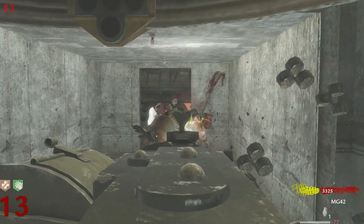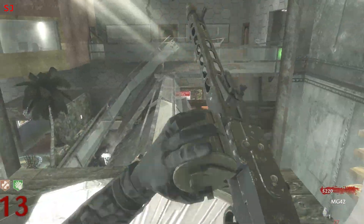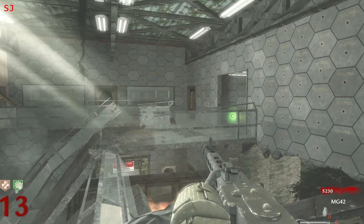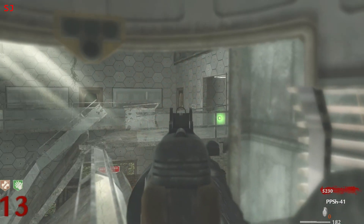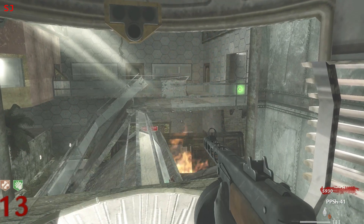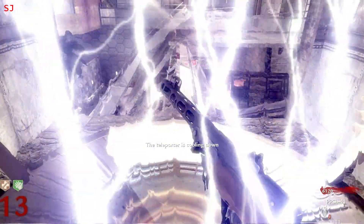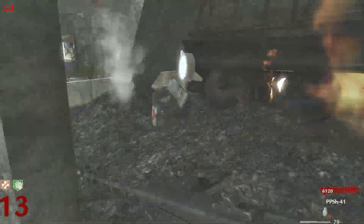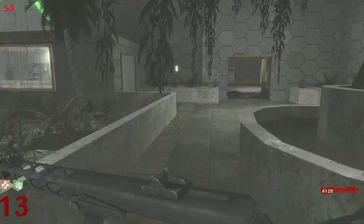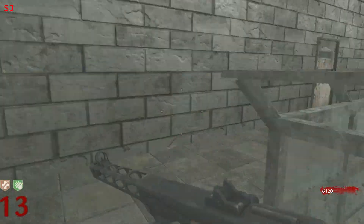A little bit low on ammo on this thing now — let's be careful. Still got the PPSH. Let's try and make a crawler down there. Got a couple, I think. I'll use the PPSH a little bit, because you tend to get way more points with this thing anyway — just for the last couple of zombies. I've got six grand now, and that should be enough for two or three more doors.